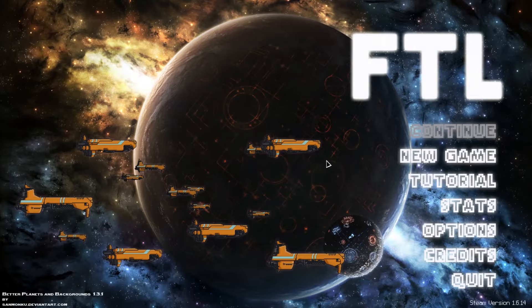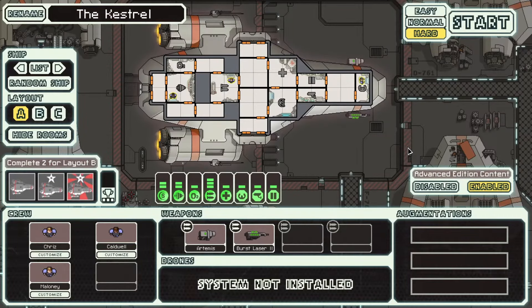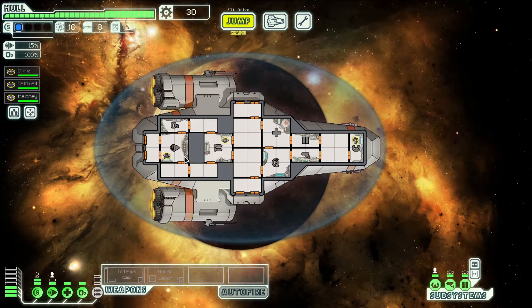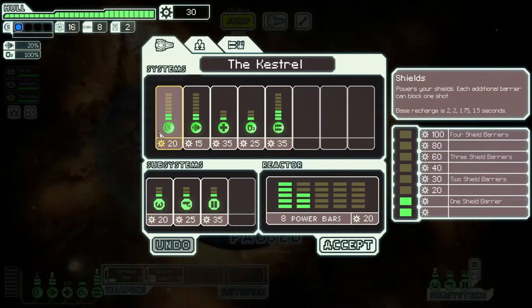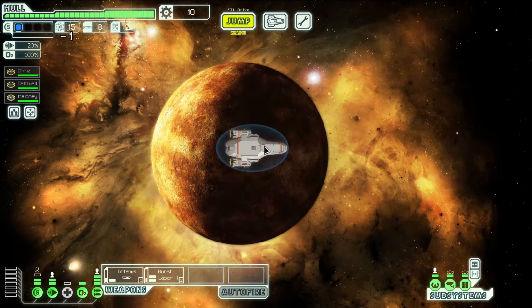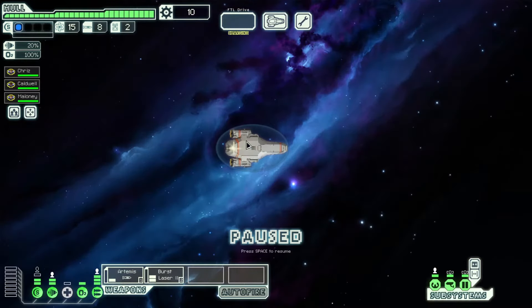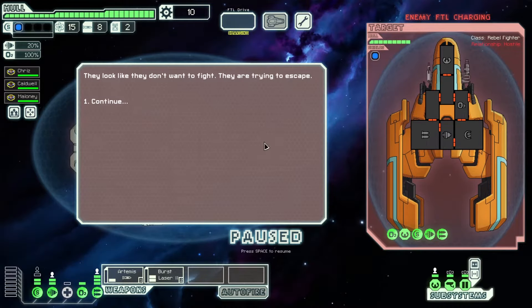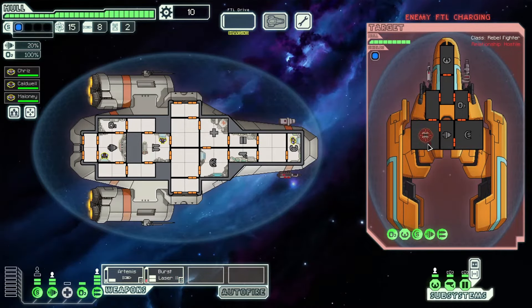Tip number two: play on easy. FTL is a notoriously hard game. Easy is not easy — it's just less punishing than normal. I highly recommend starting on easy even if you normally start on the highest difficulty with other games. We've seen a lot of players have a miserable time because they were too proud to drop the difficulty level. Some players take over 200 hours to get their first win on easy. Yes, the game is that hard.